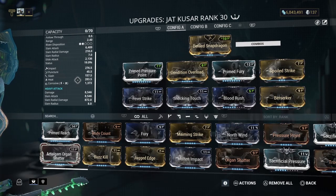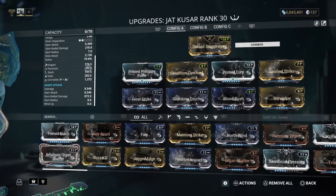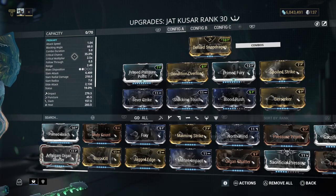Status of 90%. 276 impact, 45 puncture, 157 slash. And then Heat and Corrosive, obviously with Fever Strike and Shocking Touch — Heat is built in. And 8,500 slam damage attack with 800 radial — I think that's when you dive in the air and hit the floor.